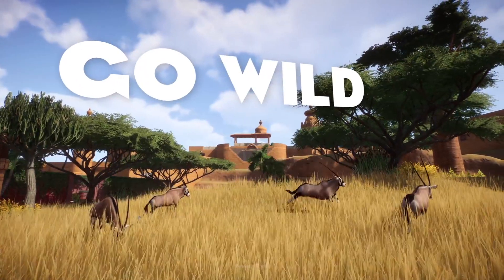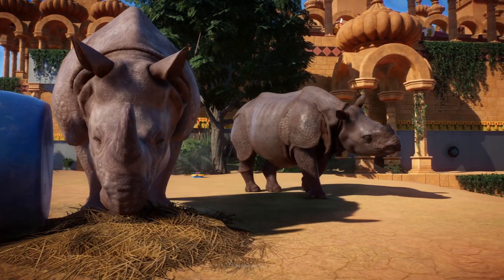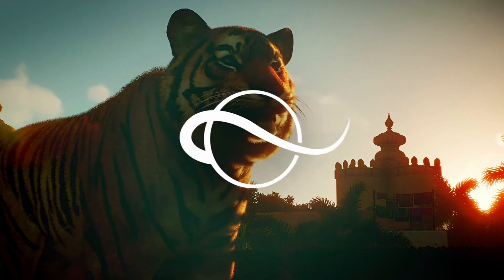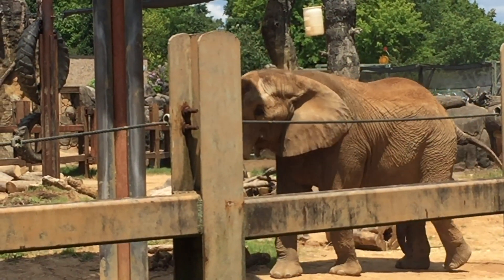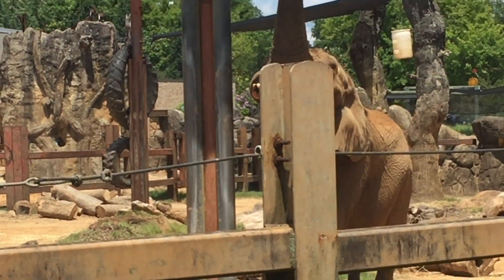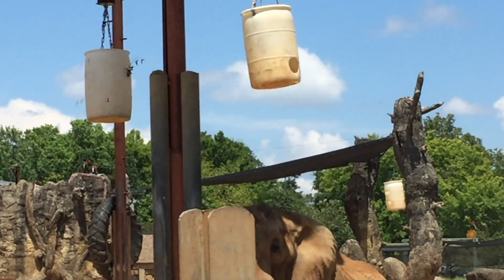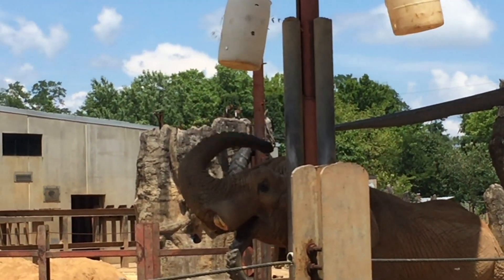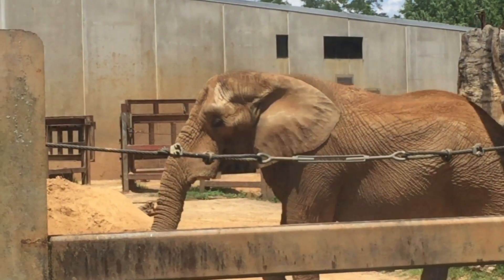The host speculates on what future rides might look like — chairlifts and gondolas seem likely to carry over, maybe some type of rotating tower elevator. Monorails feel more theme-park-oriented, but possibly some type of boat or jungle cruise water transport. He invites viewers to share their thoughts on what other guest transportation options might appear beyond the train and wildlife tour.